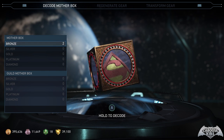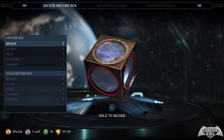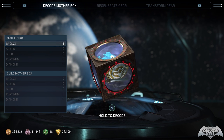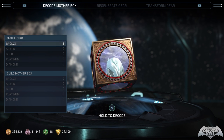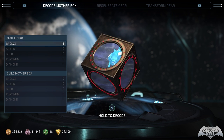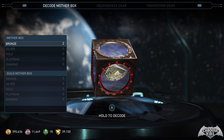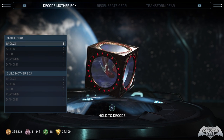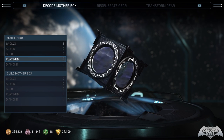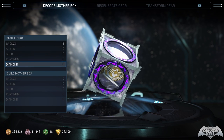Credits is pretty straightforward — it's just about exactly what you think it is. You use it to buy mother boxes in game, or sometimes there are events in the multiverse where you have to spend credits to unlock the event to play it. Sometimes it's going to be like 1,000 or 1,500. The bronze mother boxes cost 1,000 credits, silver is 5,000, and gold is 25,000. You cannot buy platinum or diamond mother boxes with credits.